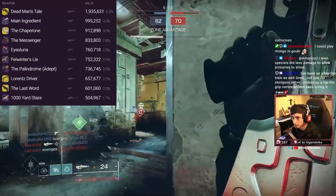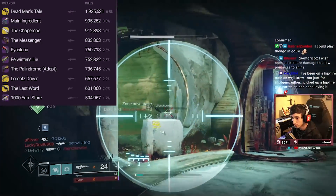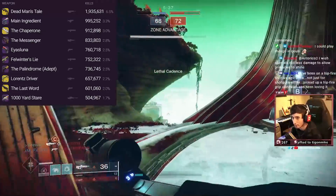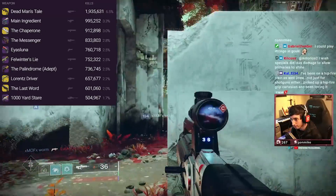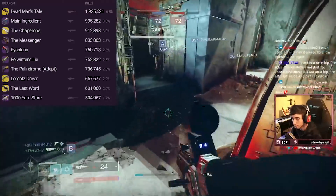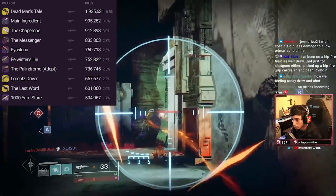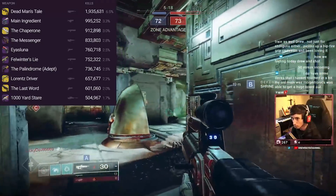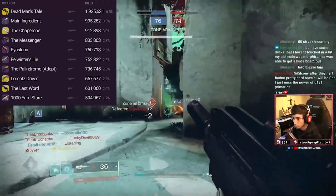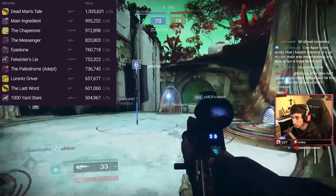A lot of those weapons dominating this top metagame list are being nerfed, which is pretty consistent with the last time we looked at the metagame. On Javelin the week before, it was crazy to see Main Ingredient break a million kills and be the most used weapon. Next to that was Chaperone in terms of special weapons, and AS Luna following up as the primary. Lorenz Driver was in the top four overall. Pretty crazy stuff.